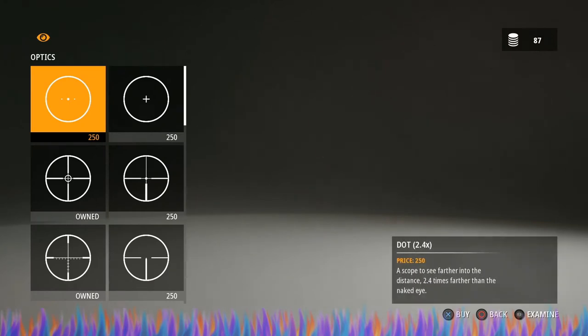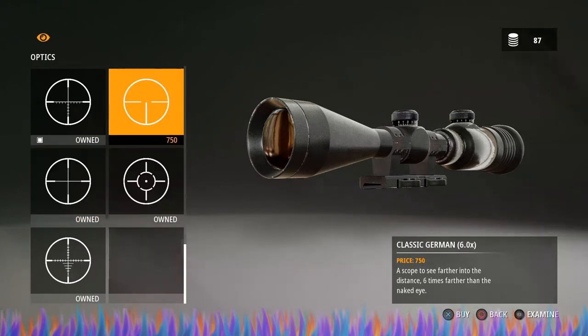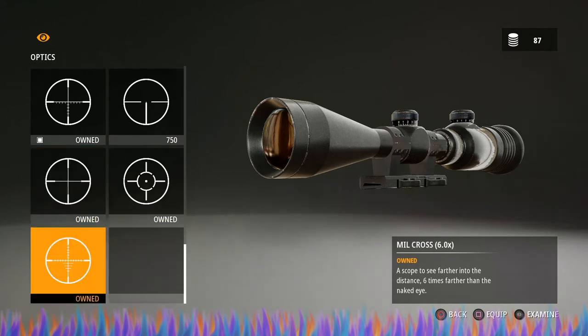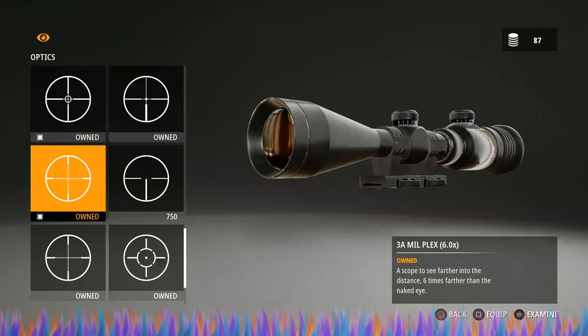The next thing you want to do is go all the way down and pick up two of the 750-credit scopes. I use the Mill Cross and the 3A Mill Plex — those are my favorites because they have the lines and they can absolutely help you aim at longer distances.